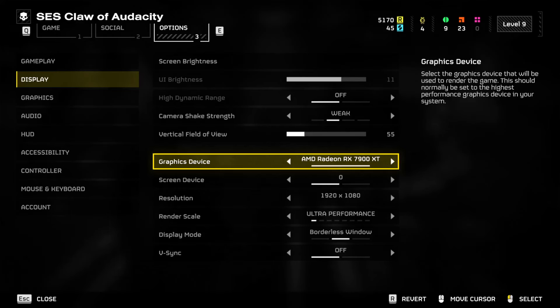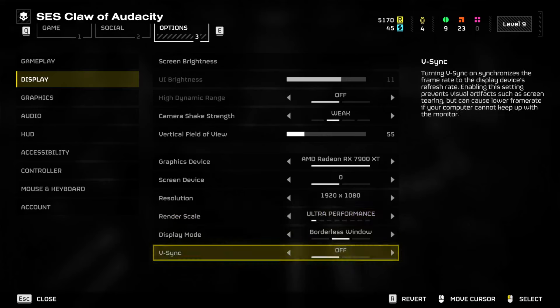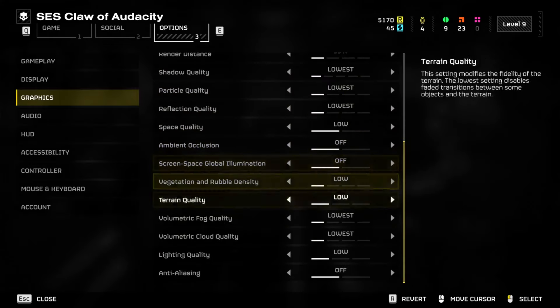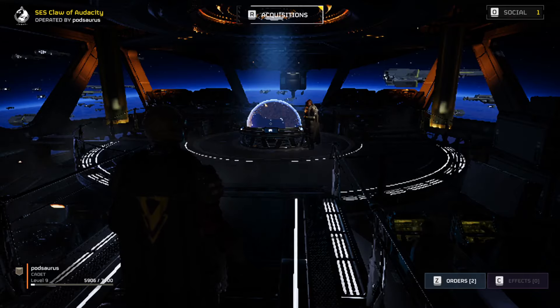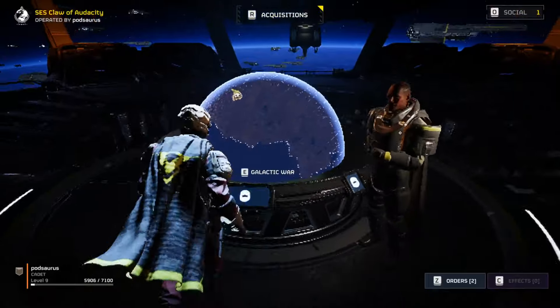Supposedly you can turn down all the settings to the lowest and maybe it'll work. So the resolution I set down to 1080p — that's the lowest I'm willing to go, it'll look so much worse if I put it lower than that. I have it on ultra performance, V-sync is off, graphics are on the lowest setting, everything is low, lowest, off — anti-aliasing off. I have no idea, and as you can see it looks like ass, but I want to see if this can work.